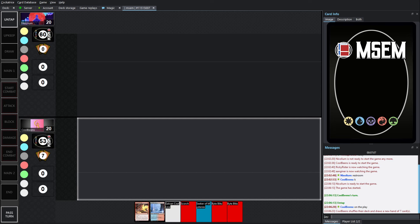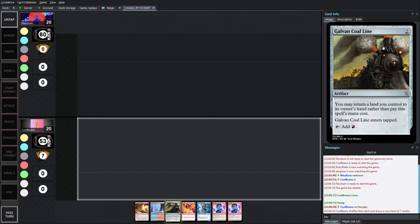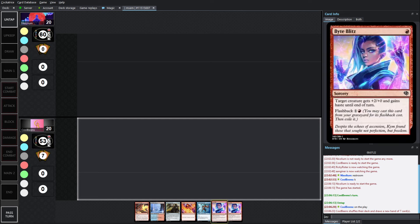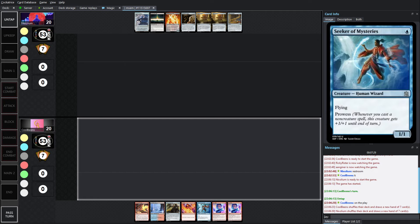Looks like our players are just about ready to draw their opening hands. Let's wish them all the best and see how things start. Because of seeding, Cool Beans will be on the play. Draws an opening hand with just 1 land, but there is a Galvan Coal Line which can come in as the 2nd land. There's only 1 prowess card though, and a lot of the cards that will make it big — Scorch for damage and Festival Sabotage as well. With just the 1 creature, maybe Cool Beans will start digging, but going down to 6 gets tricky.